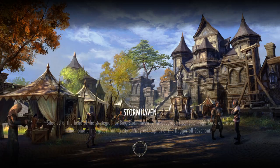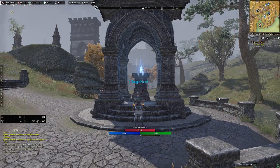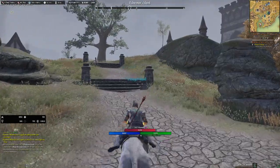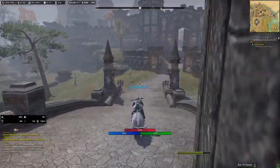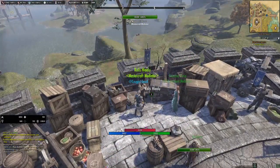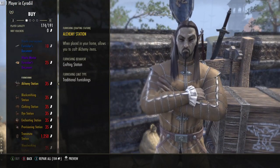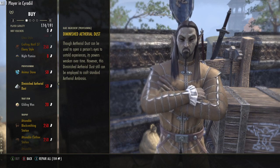Next is the other recipe — the Sigic Ambrosia but it's the 100 recipe — the Ethereal Ambrosia. For that recipe, this is what you need, and I'm going to show you a couple of ways to get it. First of all you go to Rolis Hulalu — this is the guy that will get you the stuff. You use diminished ethereal dust to create the recipe.